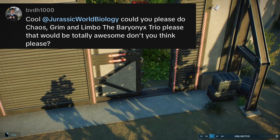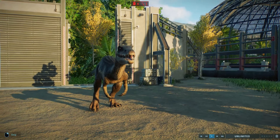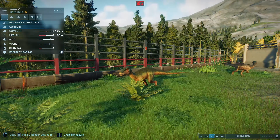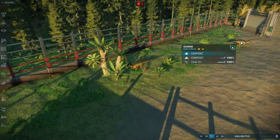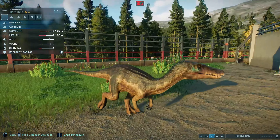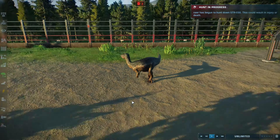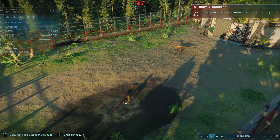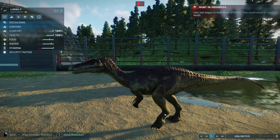Next up, we have BVDH1000 who asked for the Baryonyx Trio — that being Grimm, Limbo and Chaos — who I've added. The one thing I really liked about them is that they stayed in their trio for the entire time they've been on the island. Every time I've gone on the map to get different shots, the trio was always together, which is really cool. I've also given them their actual names, so I hope you enjoyed that BVDH.